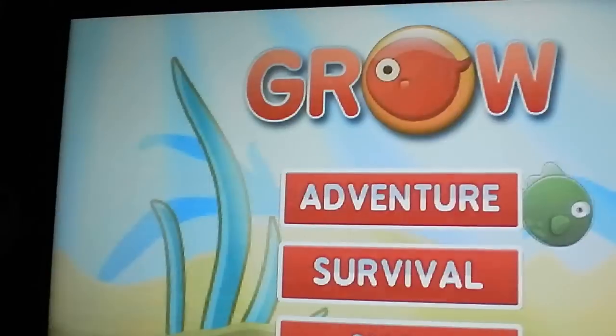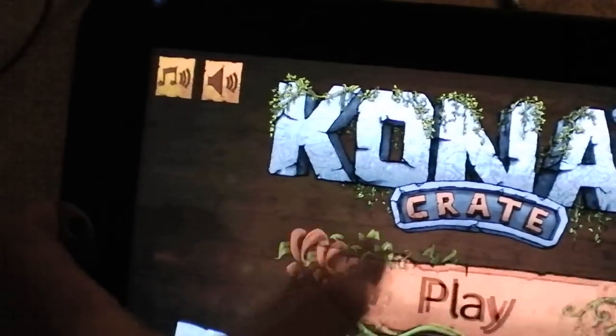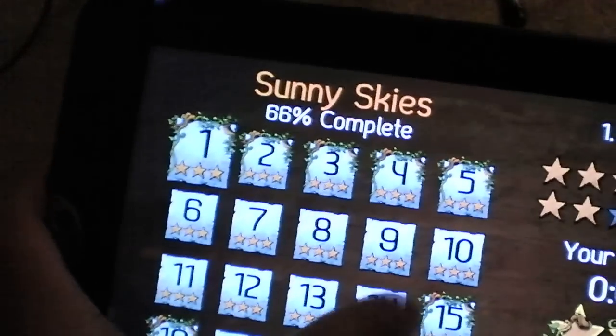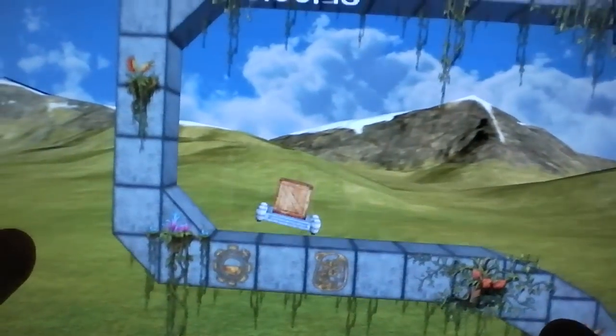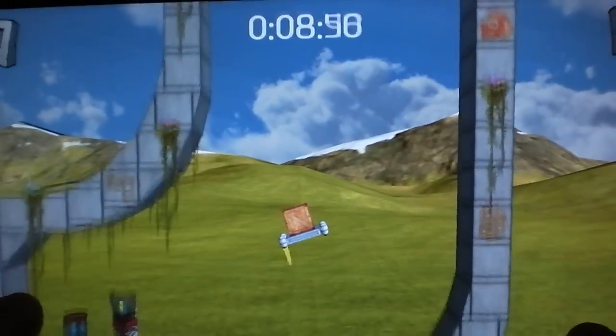That is Grow. Conus Crate is next. This game is a timed puzzle where you try to transport Conus' crate to him. You basically control the left thruster with the left side of the screen, and the right side of the screen controls the right thruster of your platform that holds the crate. There's a ton of levels to play, with different subsections and different levels. Very good 3D graphics on there; it runs really smoothly. Some of the levels are really hard and pretty challenging.